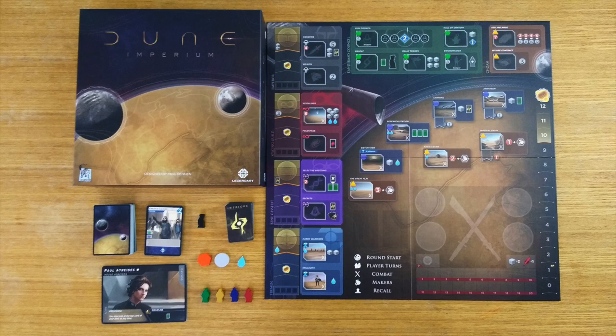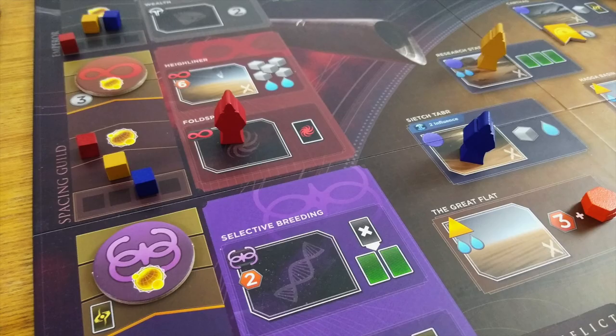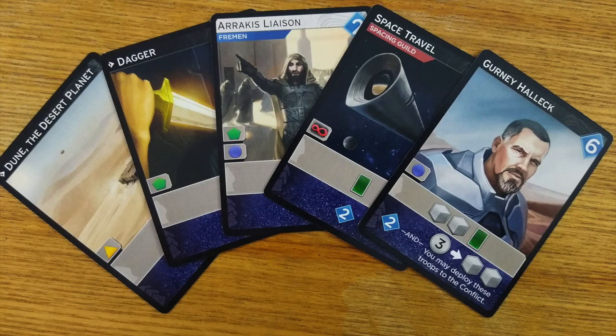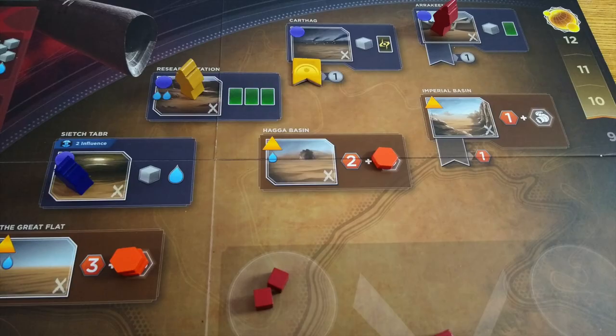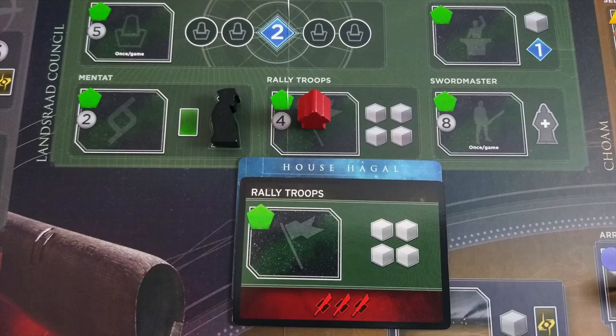Unlike the other Dune game that was recently re-released and needed a big group, this Dune is a 2-4 player game, and it works well at all counts. Because players only play one worker per turn, things move quickly. And usually, between the options your cards provide and the things you need, your path forward tends to be capped at a few sensible options. At two players, you add a bot player that acts as a wrench in the works, filling up spaces and bidding for combat.